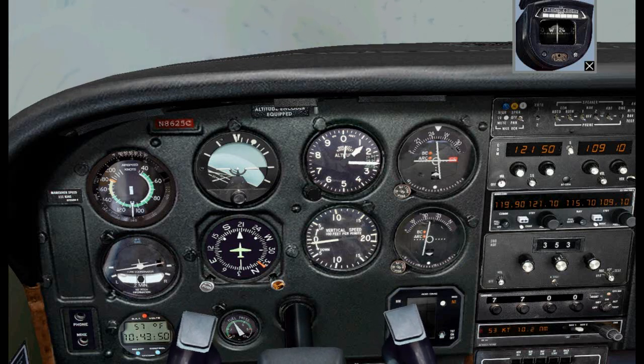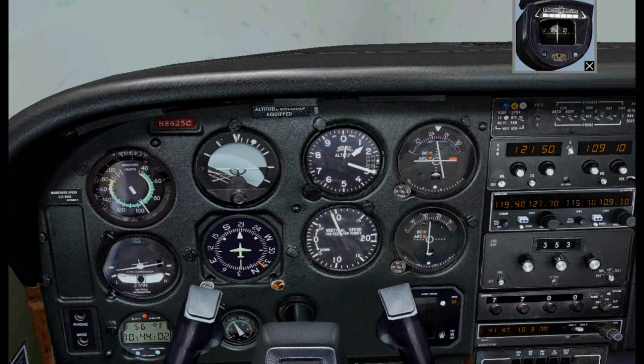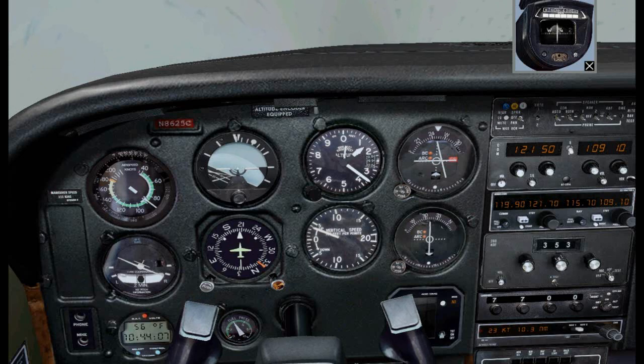Everything is looking good. We are about 105 knots. The localizer is moving a little to the right. We can slow down a little bit just before HASHI because HASHI is about to come in — flaps down. Our VOR2 is now centered.